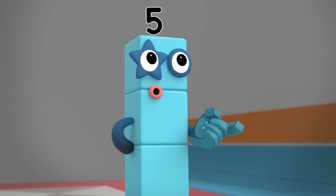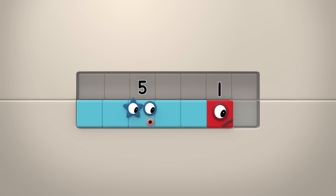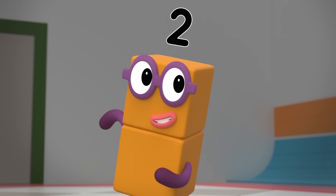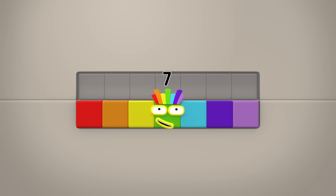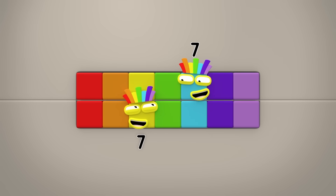Is this lock the same as before, but on its side? We're one block short on the bottom row. Then it must be my turn. Five and two — it is seven! But we need to double up! Lucky double seven!